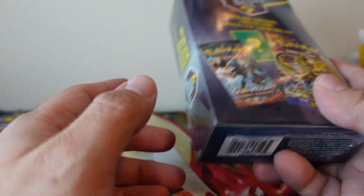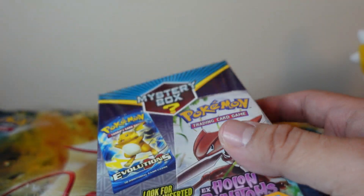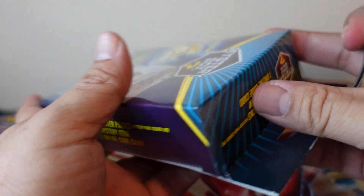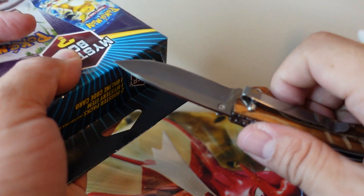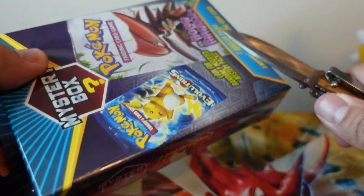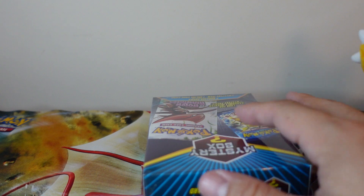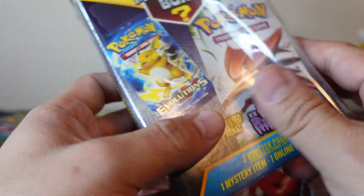Excuse me. Yeah, I think I got an idea what might be in this one, and the Walgreens guy kind of spoiled it for me. He's like, hey, you know those heavy ones just have sleeves in them, right? I'm like, yeah, but maybe I might get lucky, and these will be the older, awesome sleeves before they switched to these new sleeves that are pretty and not so fancy. Or there may be something else other than sleeves in here.